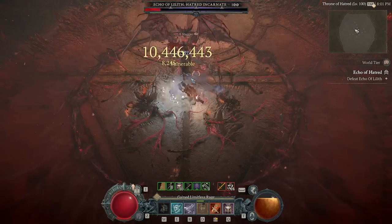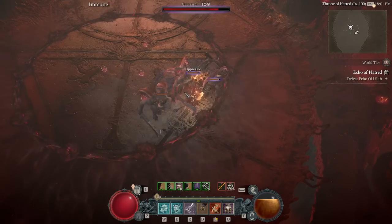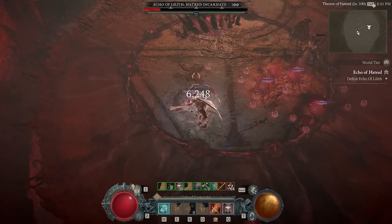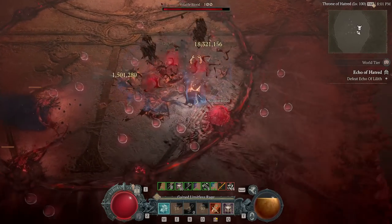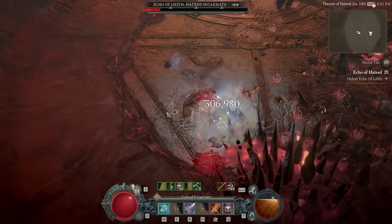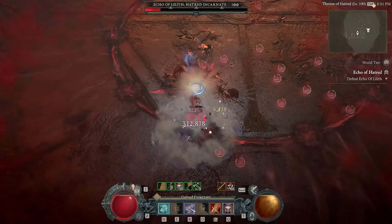This is her second and final add phase where she spawns three balrogs. I do the same thing - I walk to the edge of the arena and hook them. This time I miss one because I'm bad, but it's okay. I can just dodge out and then hook him right back. Steel Grasp makes it really clean, and it gives you a lot of leeway to make mistakes because you can just reposition the mobs wherever you are.